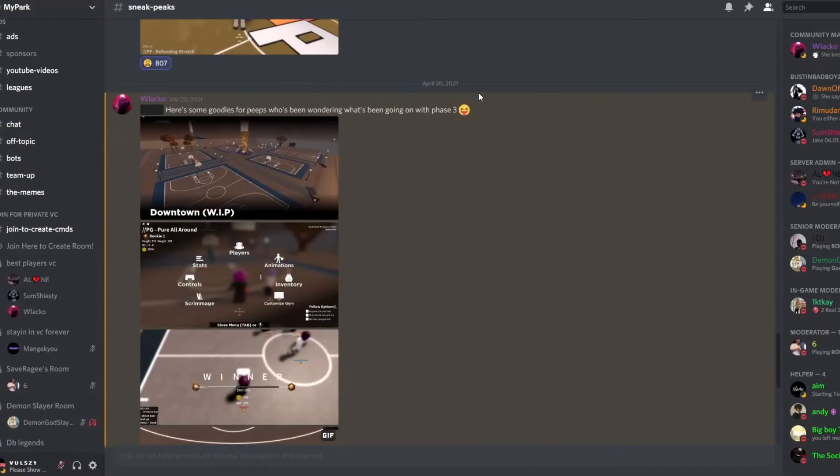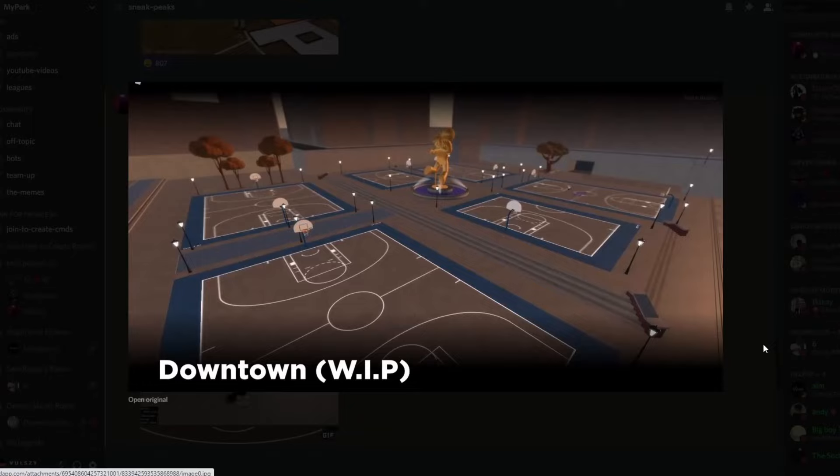Today we're gonna go over the new leaks about the game. As you see right here, they've added a new neighborhood. This kind of looks like an affiliation — all the courts are blue. I feel like they're gonna have two parks. But it looks really good in my opinion. You have the two square in the middle and three square on the side, which is pretty dope. They called it Downtown WIP.